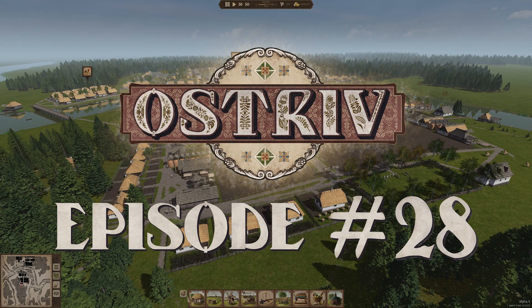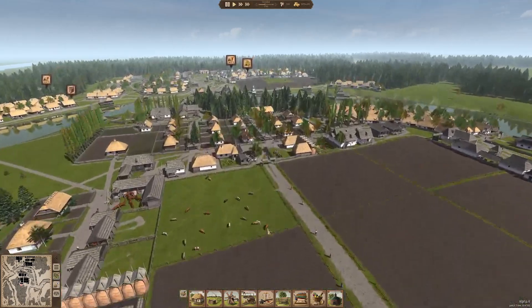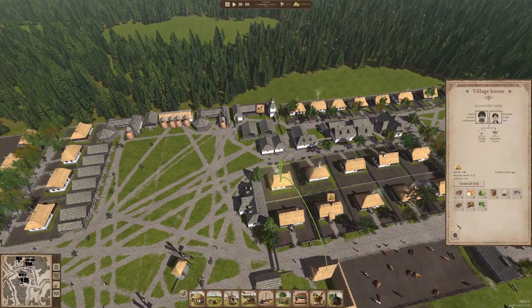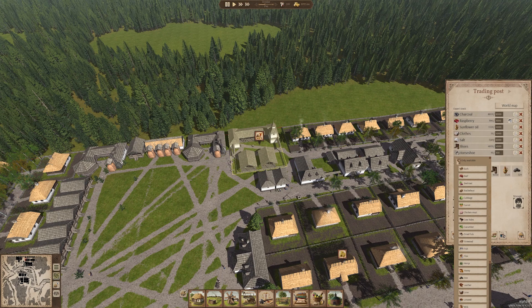Welcome to episode 28 of our Ostrov Alpha 4 Let's Play. It is October of 1746 in our town, and we are on Alpha 4 Patch 3, with a few small additions made in this most recent update. You can now relocate families from house to house if there are different houses available. There are also a few more export options, but the post didn't specify what that was, so let's check out and see what we've got.